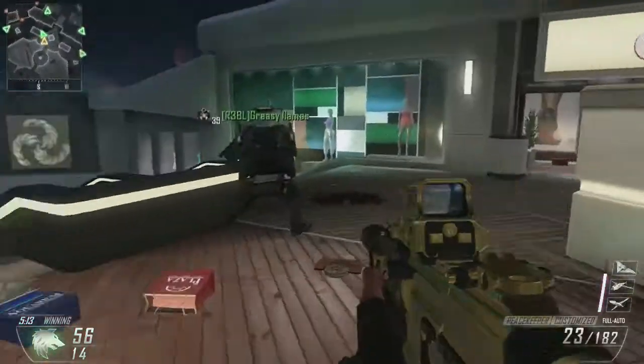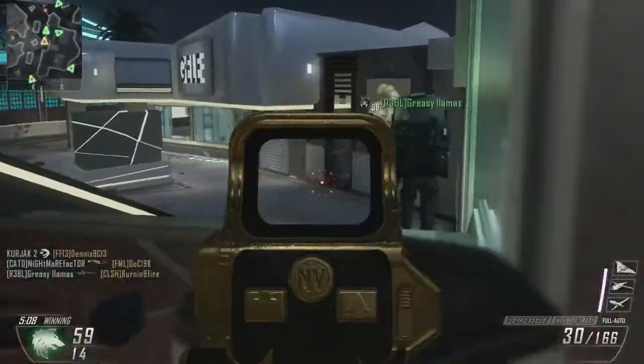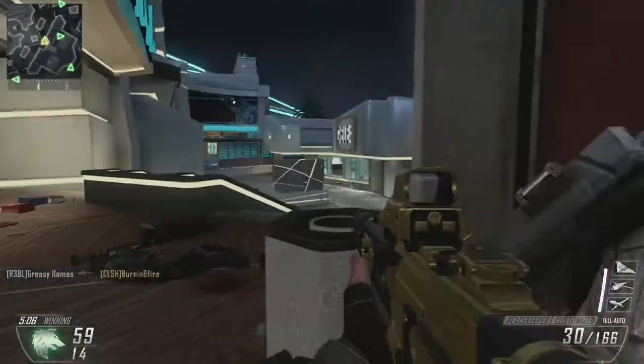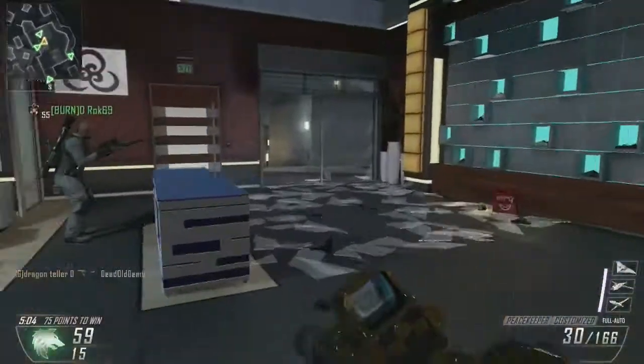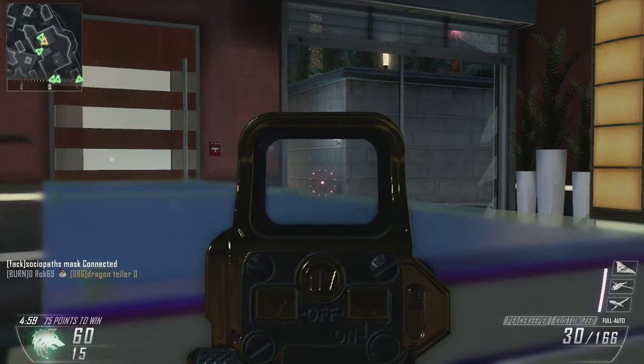This guy is just awesome — he's got that range like an assault rifle with a good fire rate. I've got the gold camo because I use it a lot. My favorite things about the Peacekeeper — the DSR-P as well.